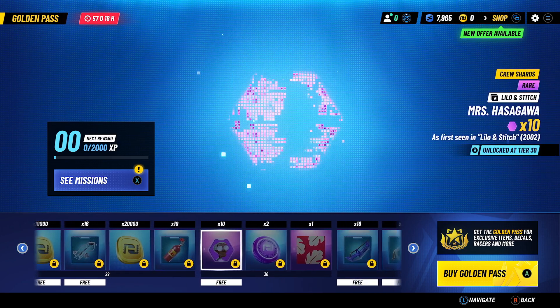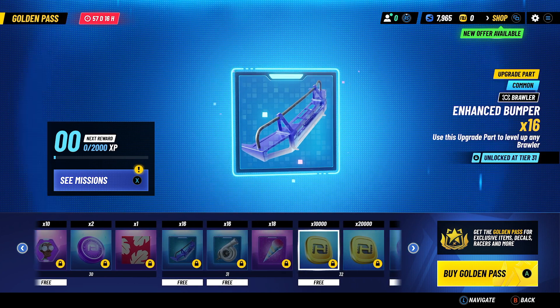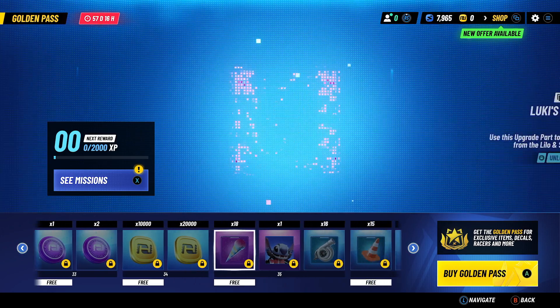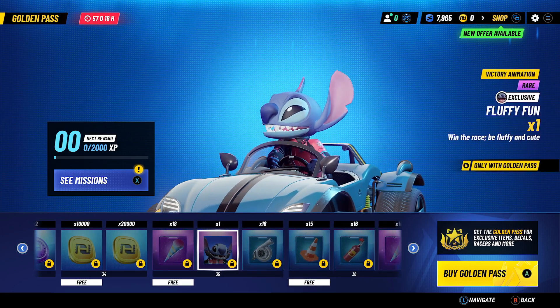More crew shards at level 30. Looks like you get a Lilo dress as an avatar if you want to change that, more tokens and currency, and a victory animation at level 35 for Stitch.